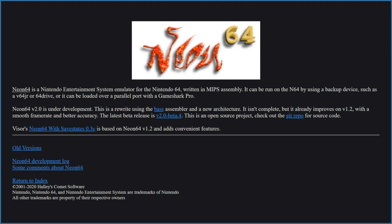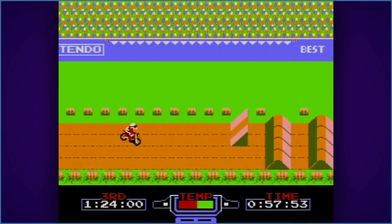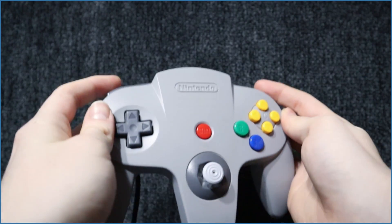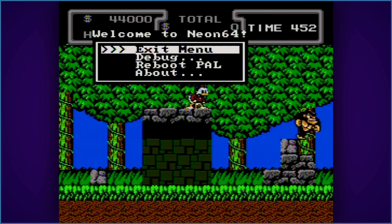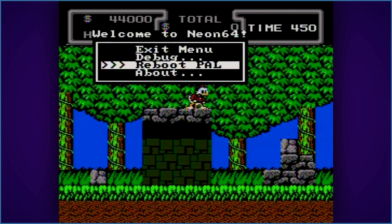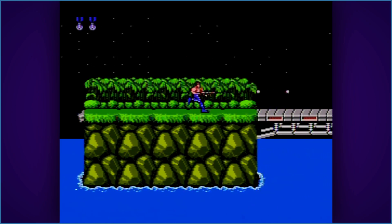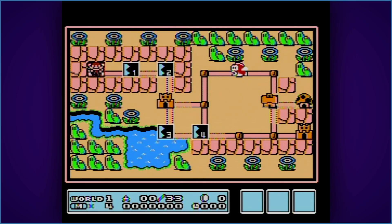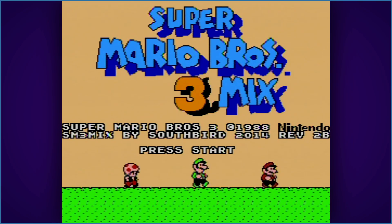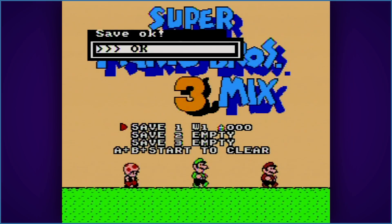Neon64 v2.0 Beta 4 is an NES emulator by Hali's Comet Software, still in development with this version released last year. To access or deactivate its menu, hold L plus R. You can't do too much here — it can load a debugger, reboot into PAL, or save your game. Don't be mistaken though: this isn't save states. It refers to the select few NES games that let you save progress. When finished playing, if you plan on returning, you'll need to select this first.